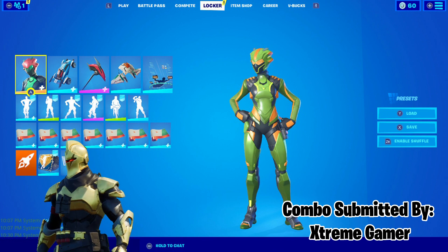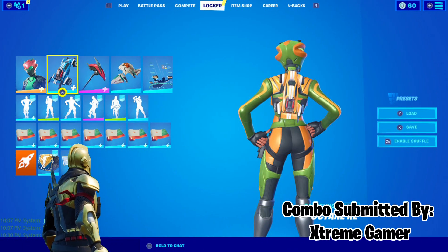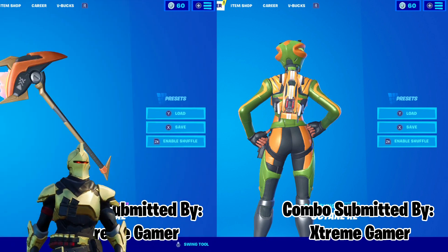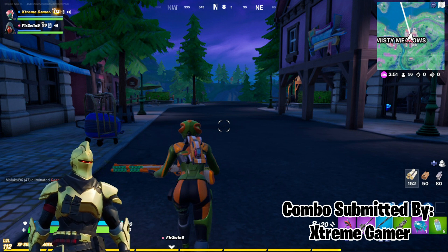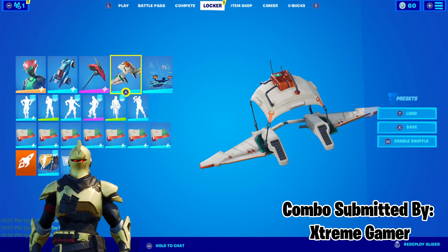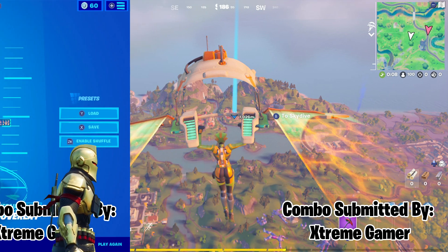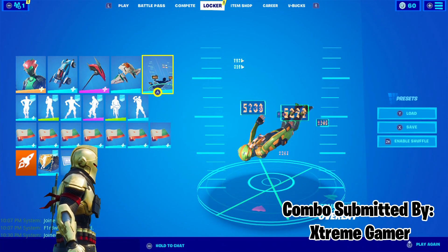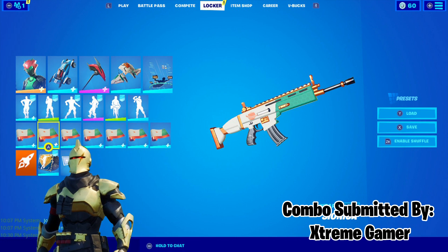Our final combo comes from Extreme Gamer and he makes great use of some newer items to combo with the jungle style of Singularity. We have the Octane RL Back Bling, Orange Mech Axe Harvesting Tool, Star Strider Glider, Overlay Contrail, and Psionica Wrap. The only thing that doesn't fit in super well is the bits of white in the back bling, glider, and wrap. However, because all three of those items do have bits of white, they sort of work well with each other and make this combo feel more cohesive overall.